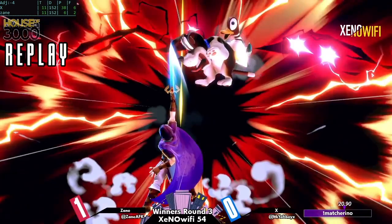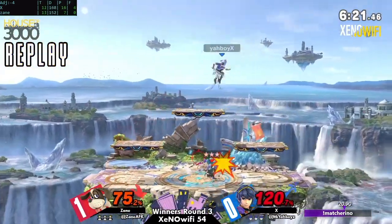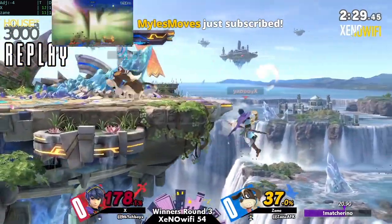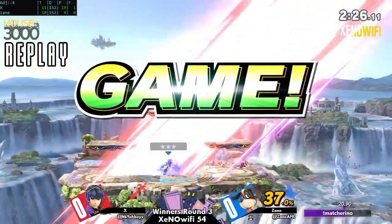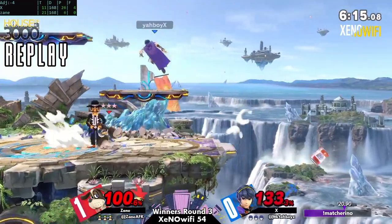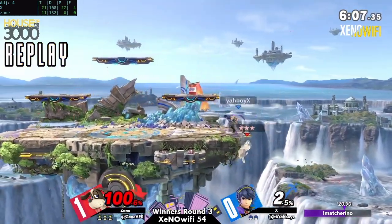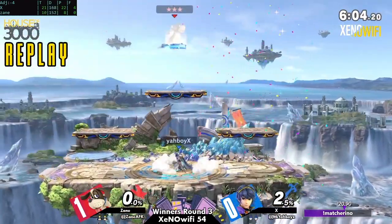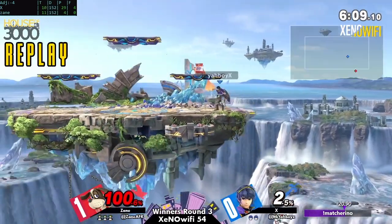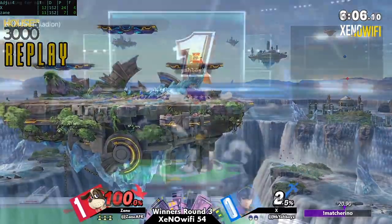That was a pretty close game. I remember Zane was doing a pretty good job keeping a solid lead, and boom — that was the last kill of the previous game. This was definitely much closer. That SD definitely played a part, not even just in terms of the stock — for all we know X could have taken that stock early. It's the mental bonus that it gave. The SD was a neutral air dodge — he went up and then hugged the stage too much.